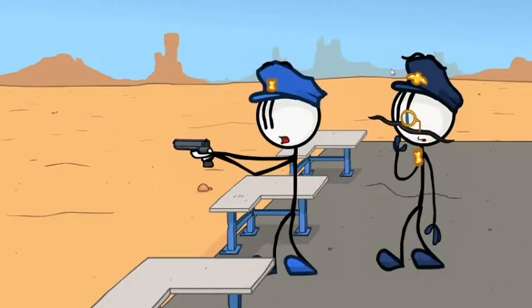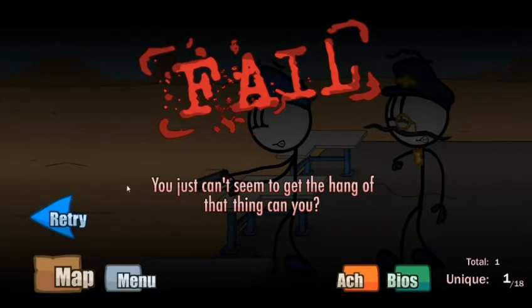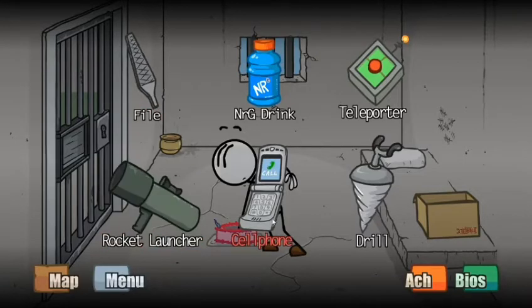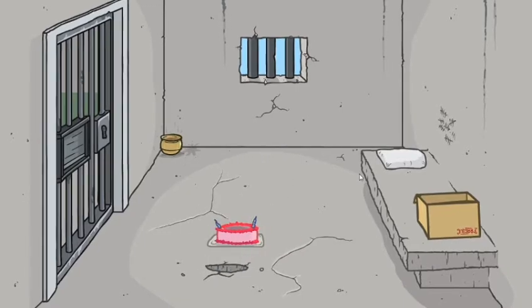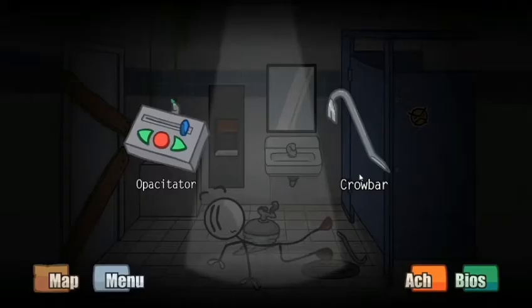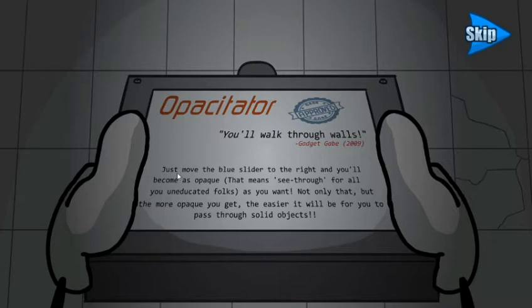We escaped! You just can't seem to get the hang of that thing, can you? Let's go with a drill. We did it! Okay, from here I'm assuming the crowbar — we're going to try this one. Just move the blue slider right and you'll become as you want. Not only that, but things will be easier — you'll be able to pass through solid objects.